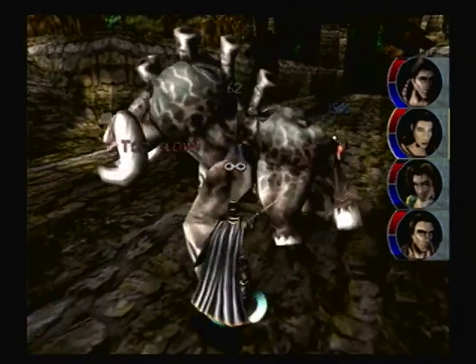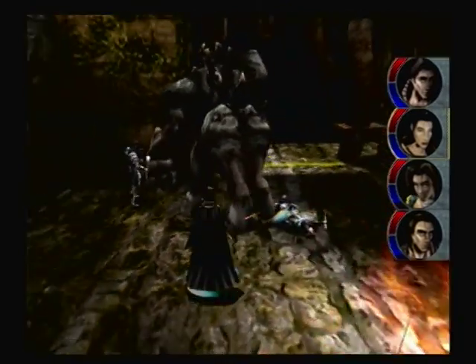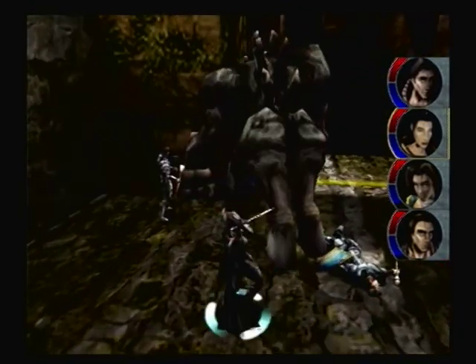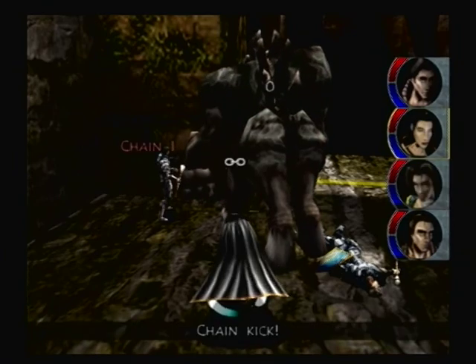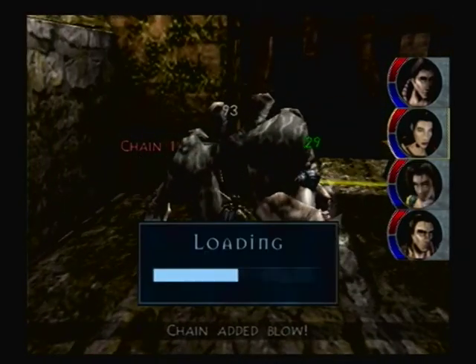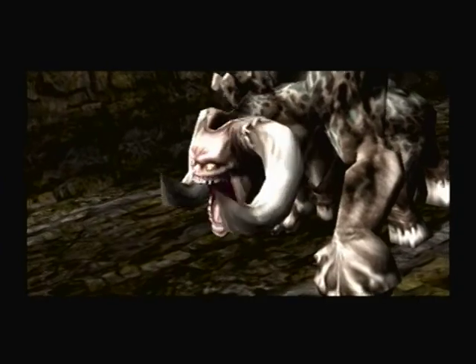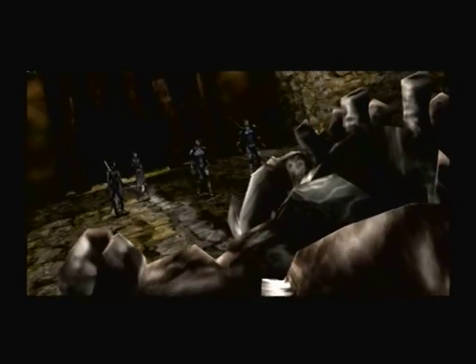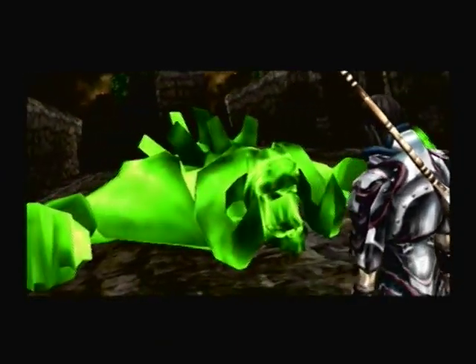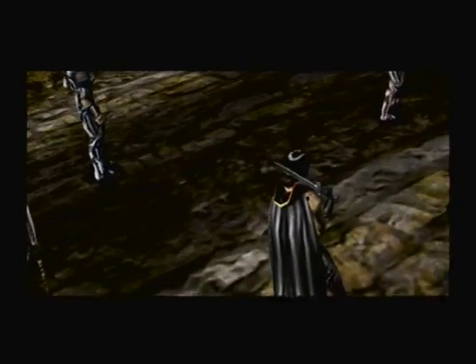Can we finally get this guy down? I probably should be using a little bit more magic too. This might be enough — we should be very close at least. Backstab does nothing, same thing for regular melee attacks. Kick is probably the only thing Fleece can do in this fight. There we go.